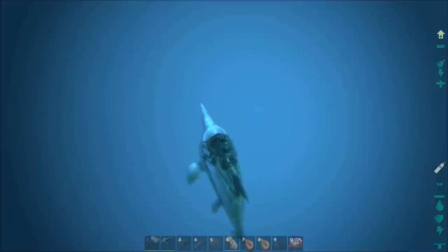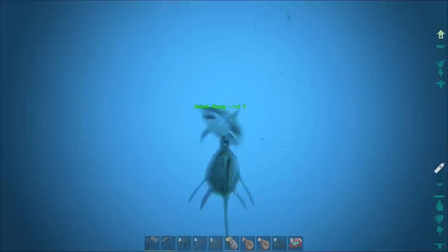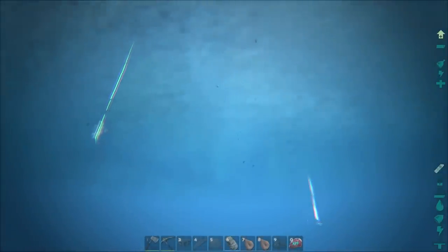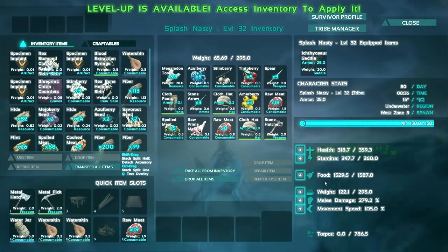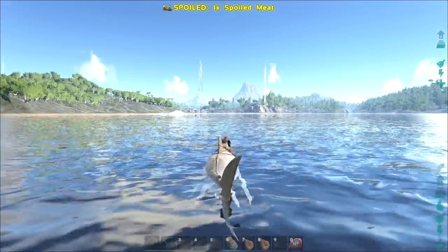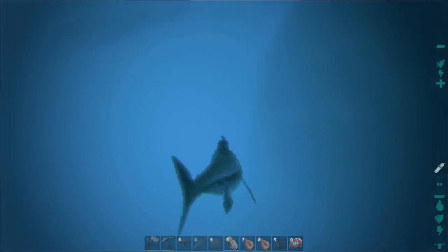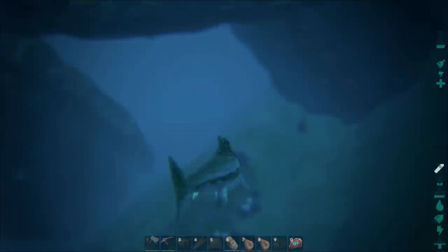Let's go ahead and jump up here and hope that he doesn't get stuck again. The oxygen becomes a problem, especially when he bugs out and does that thing where sometimes he just gets stuck going up and down. I don't even know if I'm facing the shore anymore — let me go back up to the surface and get a feel for where I am. Oh, never mind — you can't take your map out underwater. I want to find a plesiosaur, that's what I'm excited about, but I haven't found one yet. Oh — there's an underwater cave right here.